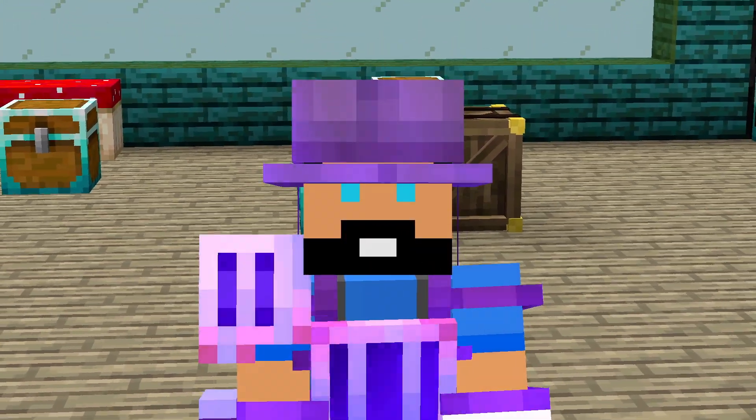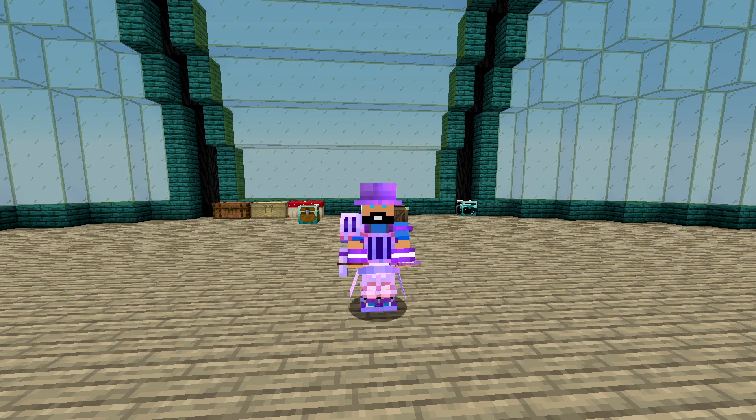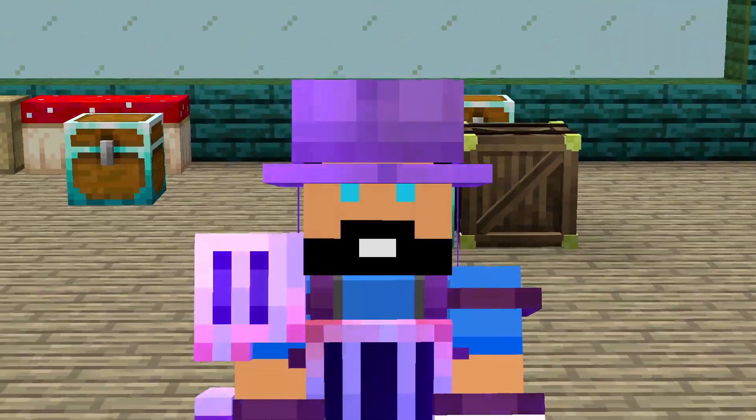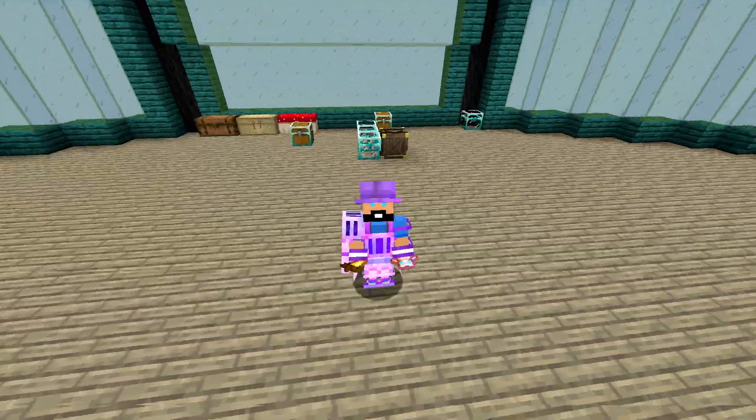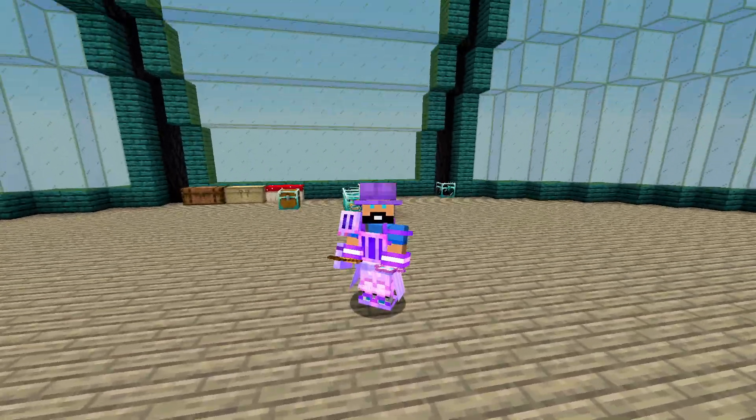That may have seemed like a waste of a crystal, but for me it really wasn't — we had Crowded, Unlucky, and Difficult, so by killing the normal zombies and the vault fighters we had a better chance of getting vault diamonds that way than going through chests. We still may have gotten vault diamonds from chests, but I'd rather farm up some soul shards and get a couple diamonds that way, making it easier not to get swarmed while looting. Hopefully we can get the diamonds we need.